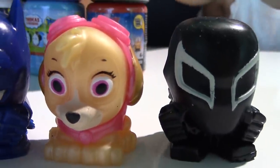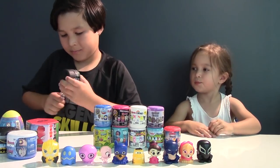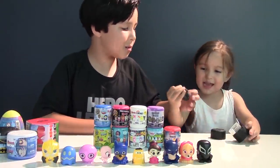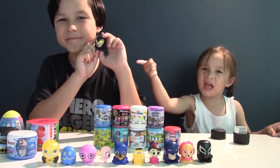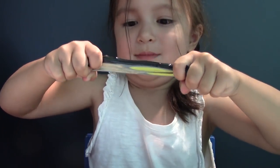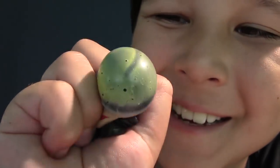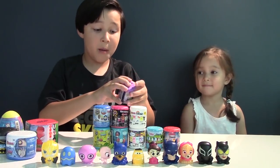Batman and Black Spider-Man are tied! Now let's start with another Batman capsule. It's Catwoman! She's definitely squishable and smashable! Twistable and stretchy! Batman, Catwoman, and Black Spider-Man are tied! Look at her eye! So here's mashem number 11!